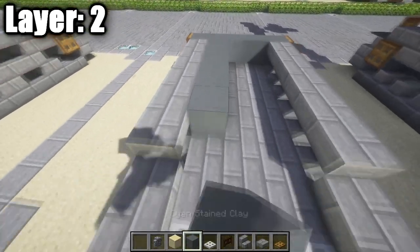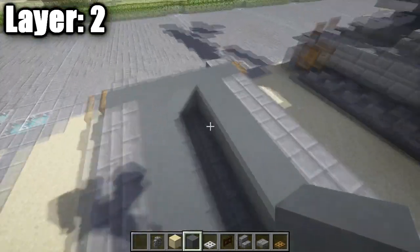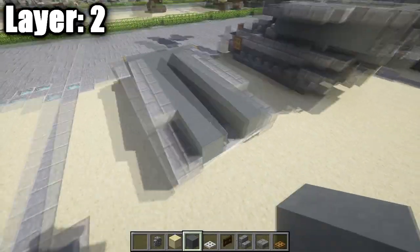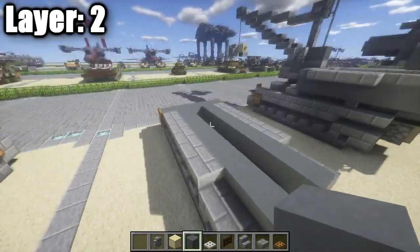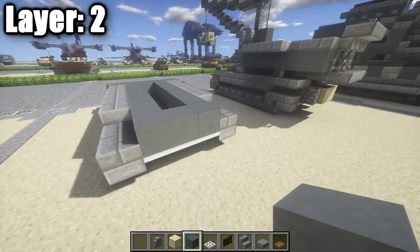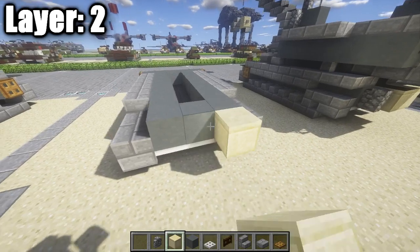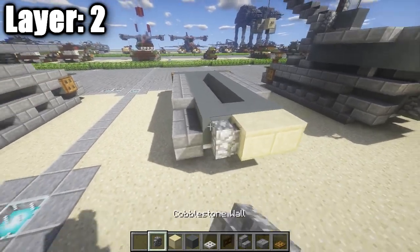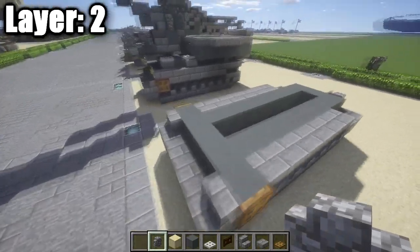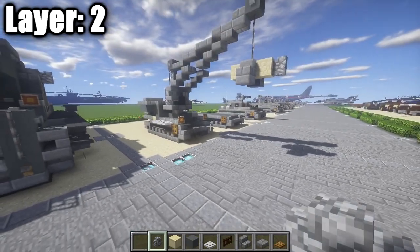Take your cyan stained clay and run it along the sides all the way back. If you want to do some kind of interior, this is pretty much the interior space — very small, there's not much interior unfortunately, so you'll have to kind of work around that. Then place down one last cyan stained clay block on the very end to close that off. On the very back, take your smooth sandstone, place down one and two blocks, followed by a cobblestone wall on the left side — that's going to be your back muffler. That's pretty much it for Layer 2; let's move on to Layer 3.